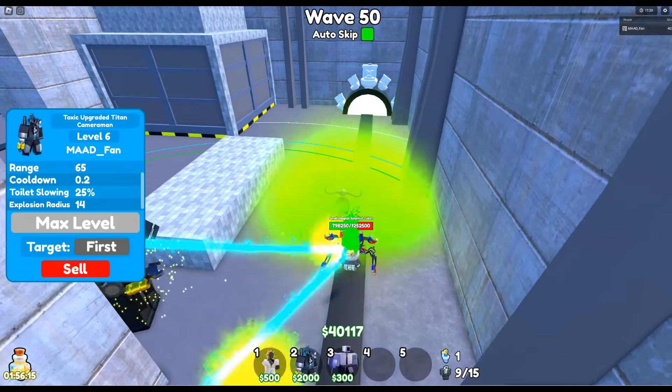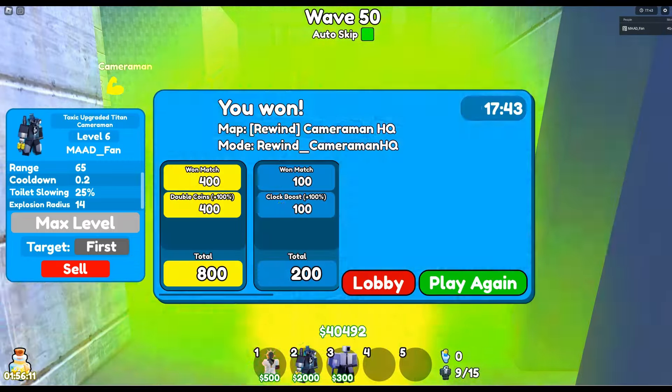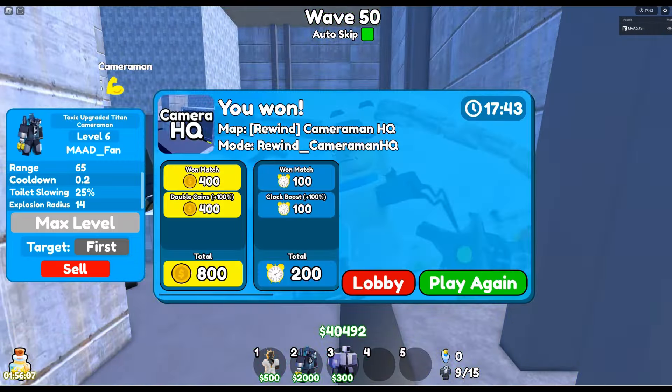Insane Mode does not really seem that insane — it seemed pretty easy to me. I did it all in Auto-skip, placing only 9 units on the map. Other than the Scientist Clockman, I only used cheap units.